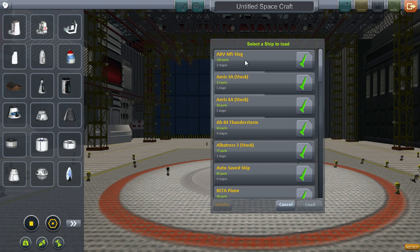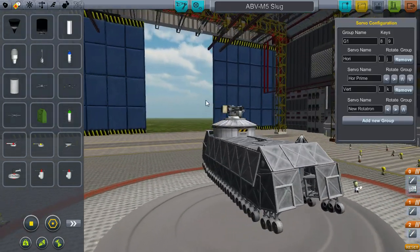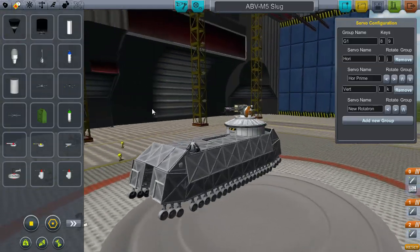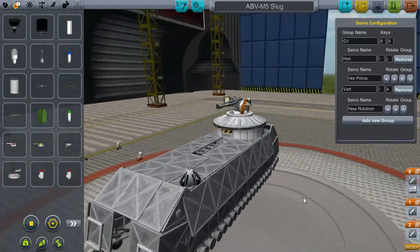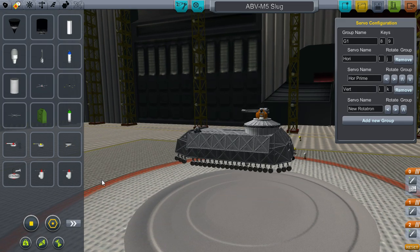We got two for you today. We're gonna start with failure, which is the ABV — don't ask me what it stands for — the ABVM5 Slug. This is the classic, kind of, IFV — infantry fighting vehicle thing — with prototype caterpillars or something.